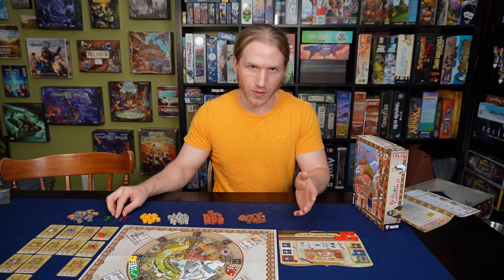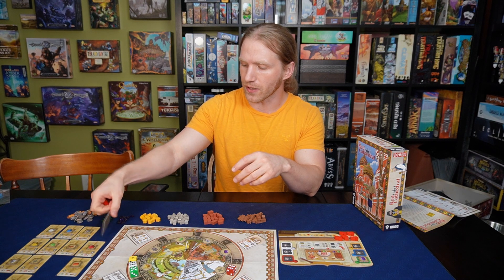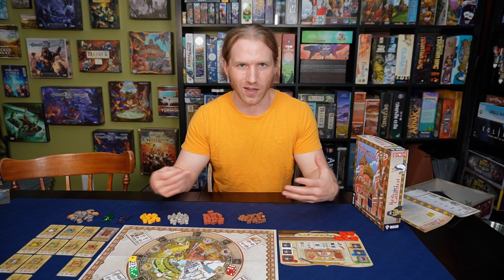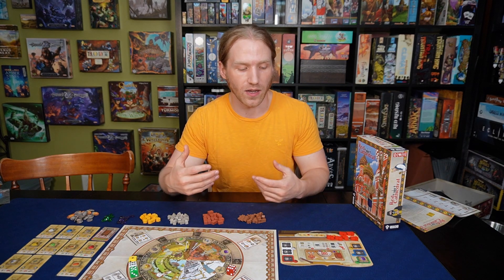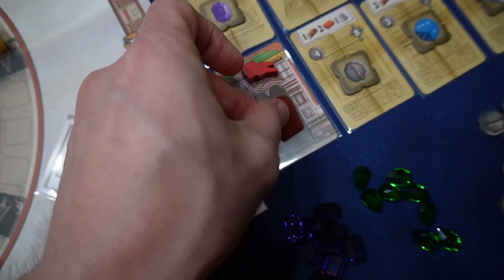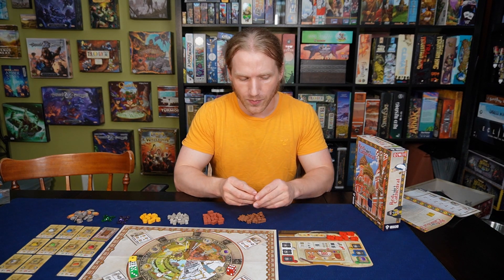That includes not only the normal building pieces but also these little gems — a green and a purple little jewel. Where these come into play is that once a section has been built on the cathedral, you have adornments you can put on it for extra bonus points. If you have gems available on your player board, you can spend the basic resource for that adornment and add up to two gems of different colors on it at the same time, giving you those little extra bonus points.